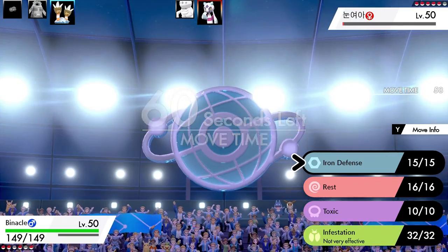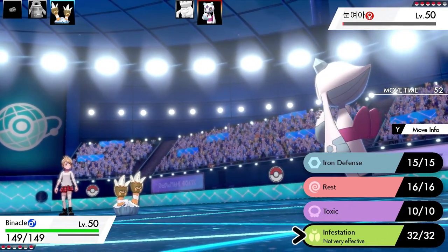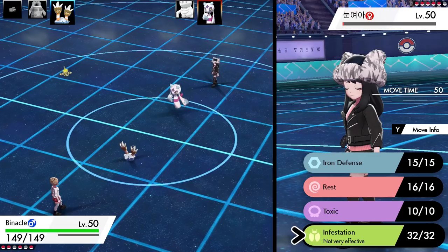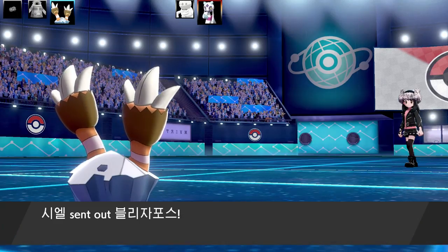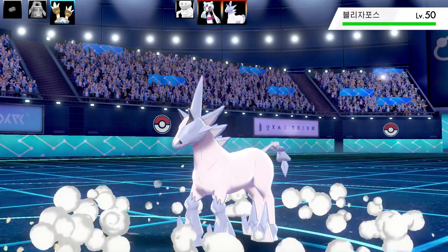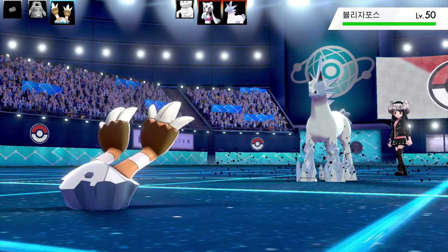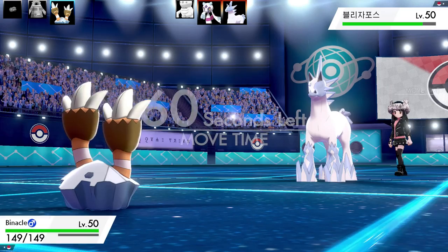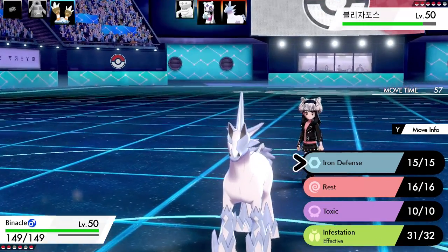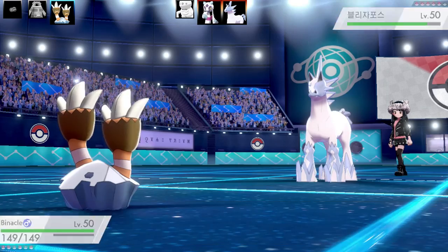I was looking through Pokemon starting with B and I saw Binacle — that's a really cool Pokemon. So we've got Iron Defense, Rest, Toxic, and Infestation. This set is Max Health and Max Special Defense with Eviolite. The ability is Pickpocket or something — not really one I needed much. So Frostlass swaps out and Glaceon swaps in. I went for Infestation on the swap — I didn't know they were swapping, I just went for it because I was going to go for the Toxic and Infestation combo. I can actually set that up now and see if I can trap this thing. I've got Iron Defense, which is very handy if it's a physical set.